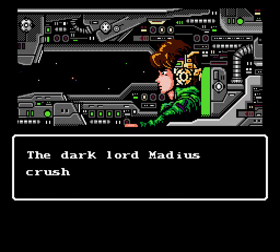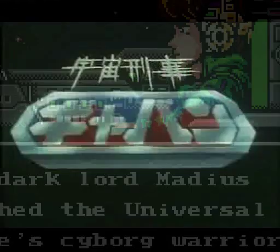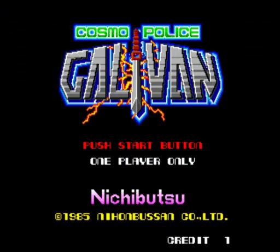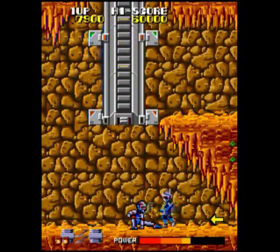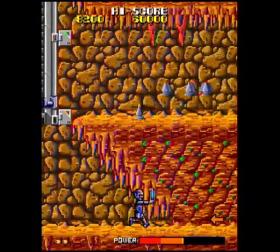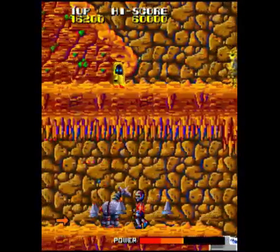Before we get any further, let's provide a little background. Uchu Keiji Gavan was the first in a long-running series of Toei TV shows, originally running back in 1982. The story is that Earth has been invaded by an evil alien empire and this guy is going to save mankind. The title is generally translated as Space Sheriff Gavan; however, Nichibutsu gave this game the English title of Cosmo Police Galvan. The game first appeared in arcades in 1985, a typical Ghosts and Goblins-type platformer with laser guns and space armor as power-ups.